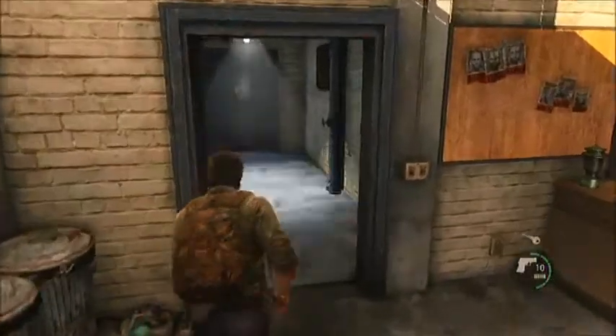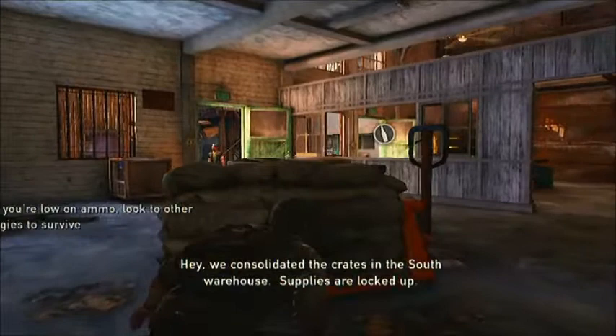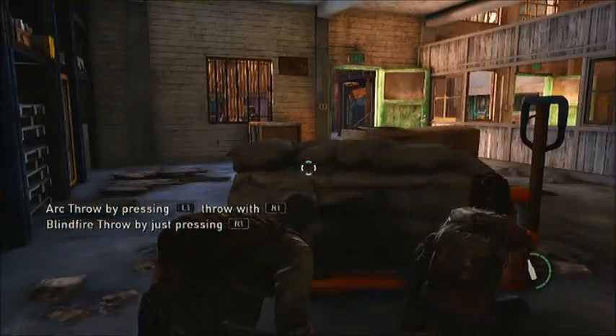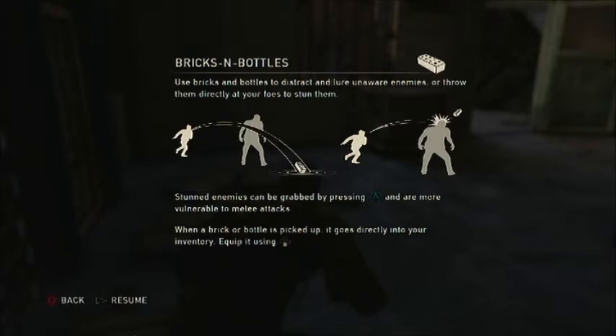I bet you anything there was probably an achievement. Bricks and Bottles: Use bricks and bottles to distract or lure unaware enemies, or throw them directly at your foes to stun them. Stunned enemies can be grabbed by pressing triangle and are more vulnerable to melee attacks. When a brick or bottle is picked up, it goes directly into your inventory — equip it by using the down button.